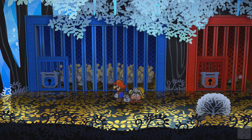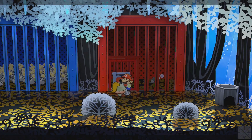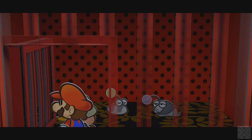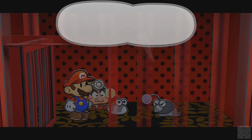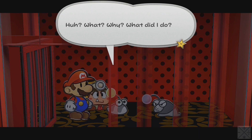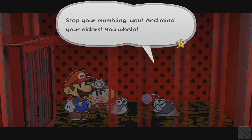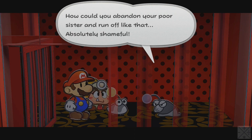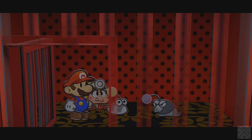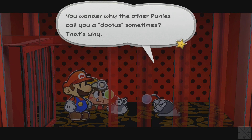They're pretty small — they could fit through those bars. Elder, we're back. We're here to rescue you. Foolish child! Sit down and keep your mouth shut. What? Why? We came here to help you. Stop your mumbling and mind your elders, you whelp. How could you abandon your poor sister and run off like that? Absolutely shameful. Elder, I just went to find help to rescue you. You never interrupt an Elder mid-lecture — never! You wonder why the other punies call you a doofus sometimes? That's why.